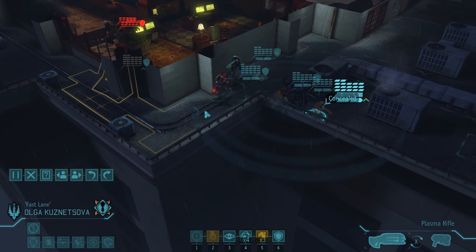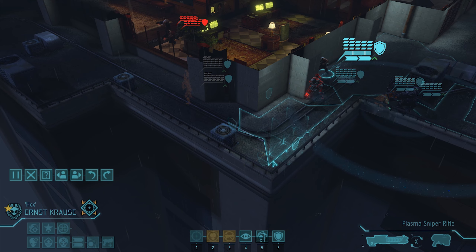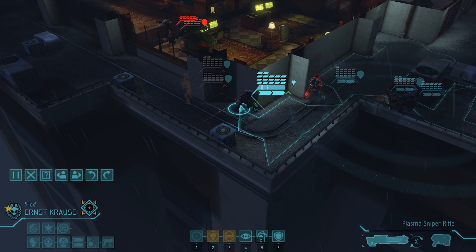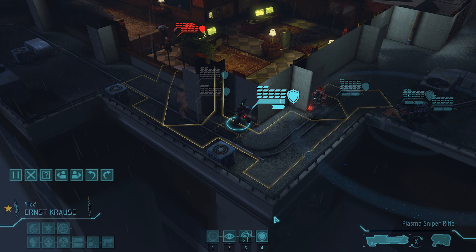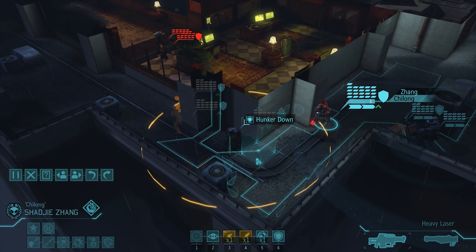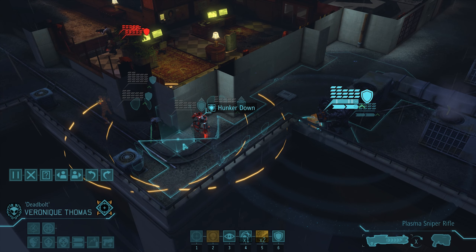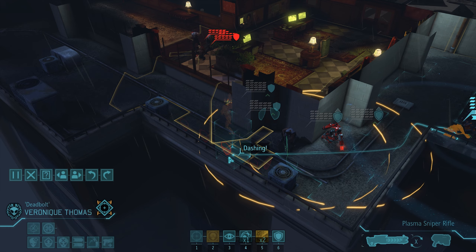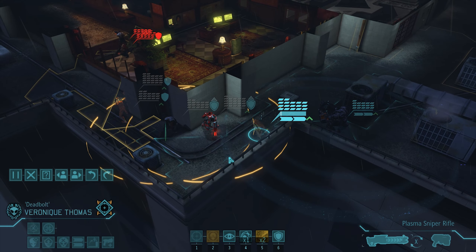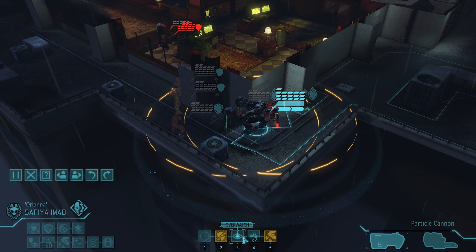I'm gonna go here with Fastlane. We're gonna have to be careful with the snipers - this could still be visual range. Let's bring the snipers close but not visibly. Chai Long, you're just gonna stay here. And Imad, same thing. Deadbolt can come forward, all the way to here - very good view. We can do some double tap action here as well.